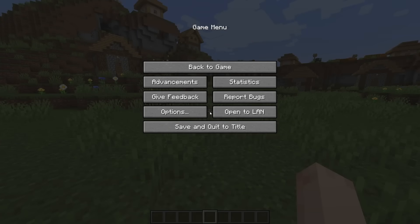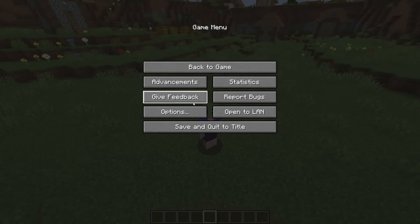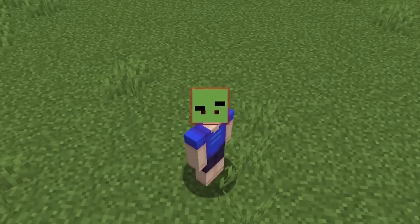Press escape. Look, a perfectly functioning menu. BORING. Functionality? We can't have that around here. I'm gonna do all I can to make this GUI as inconvenient as possible. I'm a modder and it's time to change the dynamic from pressing the menu's buttons to the menu pressing your buttons.